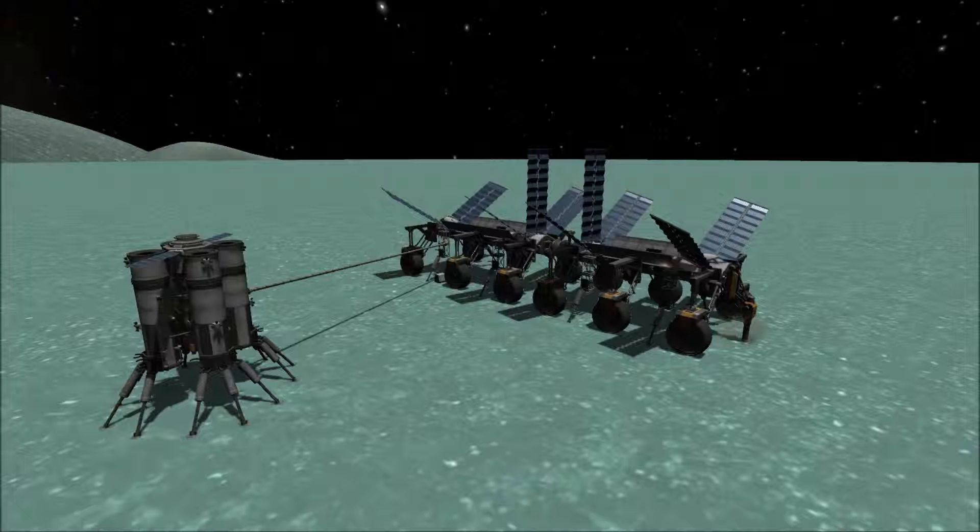Mission Control is one of two career mode-specific buildings. Its function is to provide you contracts and information to make the best of your career. More information can be gathered about the contracts by clicking on the agency name that gives you the contract. Each agency has a unique personality of sorts that gives various bonuses, penalties, and contract types. You start out limited with two active contracts and eventually move up to an unlimited amount. Contracts will receive their own tutorial or be bundled in with a more detailed career guide.